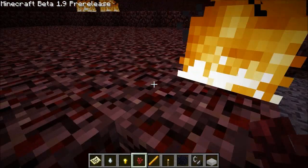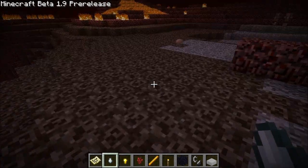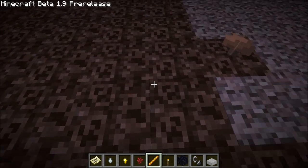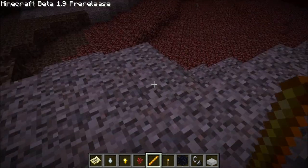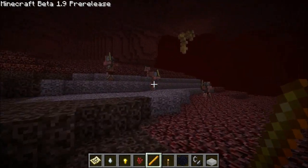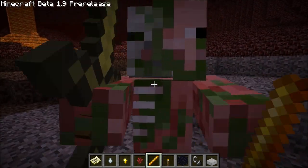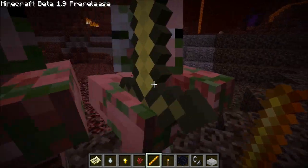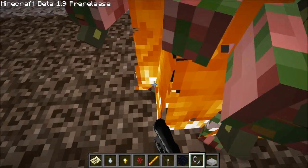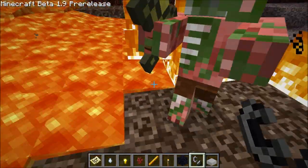There's gravel in the Nether now — supposedly it was in the nether before but just kind of rare. What's the map say? Nothing! Blaze Rod — I still can't find a use for it. It doesn't even work as a weapon. Fire doesn't seem to hurt them anymore — I think it did at one point.